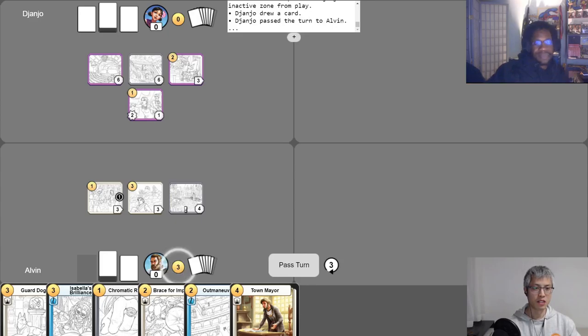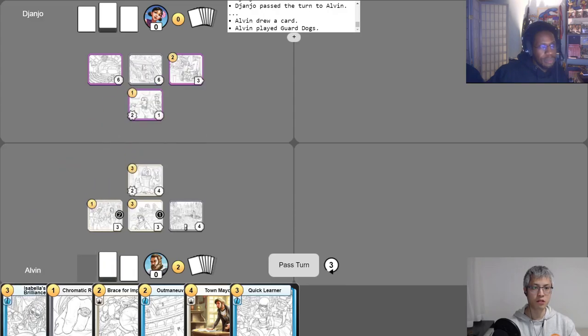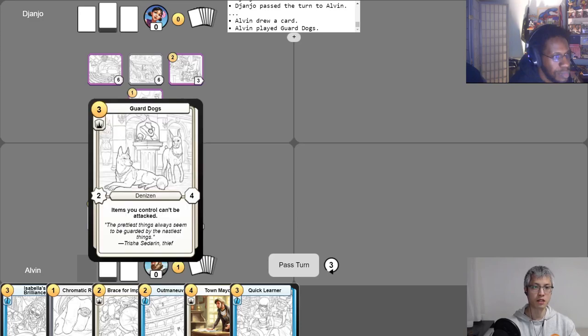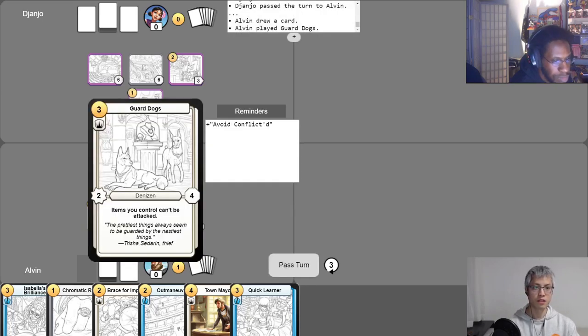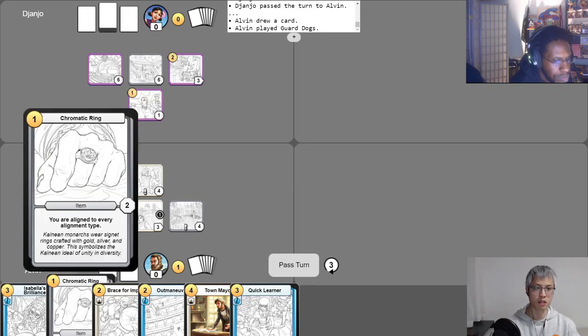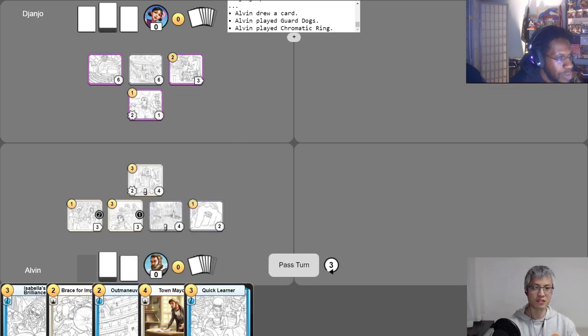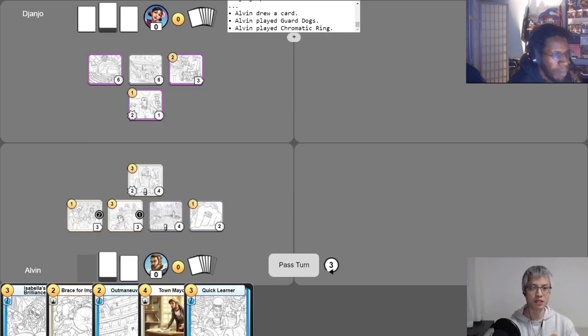I grab my gold for the turn, put phase counters on each of my campaigns, and use my free draw. I'll use Ask for Donations to get my extra gold, then play Guard Dogs. I'll use Avoid Conflict to put 'this can't attack and this can't be attacked' on my Guard Dogs. Then I'll play the Chromatic Ring — it can't be attacked. And because of Avoid Conflict, Guard Dogs can't be attacked, and Guard Dogs says items you control can't be attacked. So this combo makes my items nice and safe. I'll pass the turn.